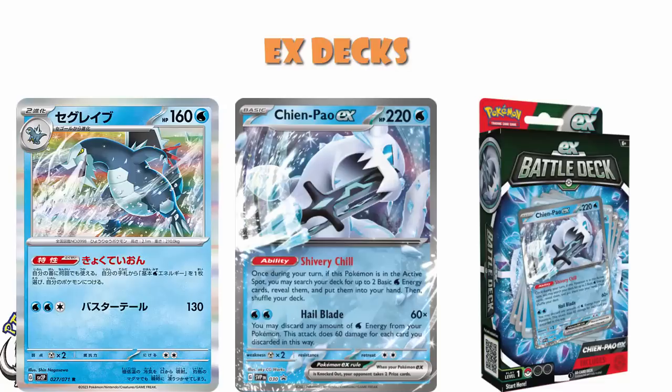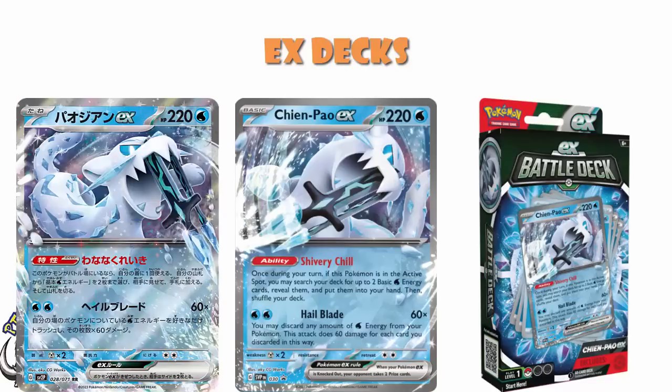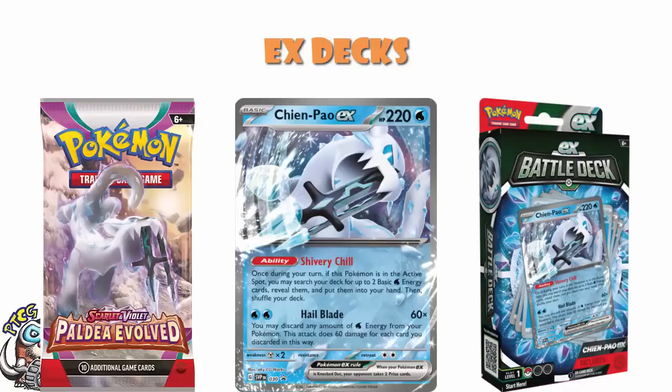Backscalibur attaches the energy. Chen Pao does massive damage because you've got all the energy on there. It's extremely cool, ladies and gentlemen. Yeah, this is one to get excited about. This looks like it could legit be a top tier deck. As a side note, we know that Chen Pao is not being cut from Paldea Revolved — we know that for a fact because it's literally on the booster pack. You don't cut cards that are on the booster pack.